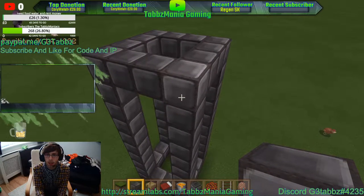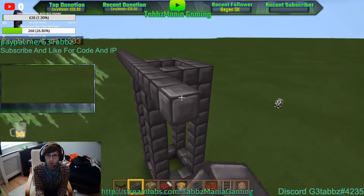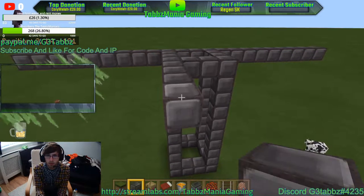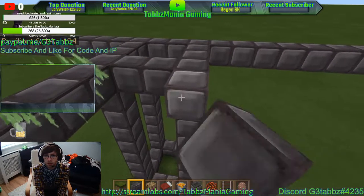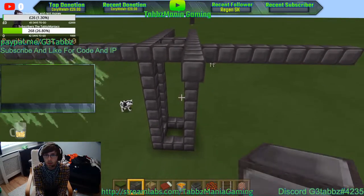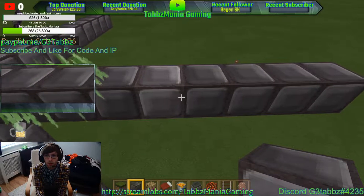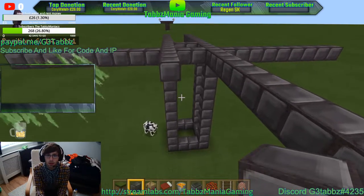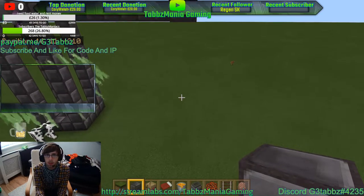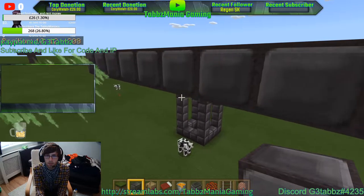Now we're going to want to go nine out from here in each direction — one, two, three, four, five, six, seven, eight, nine — same on all four sides. They don't have to be counted out just copy it once you know you've got it correct. Once you've gone nine all the way around, connect all the corners.